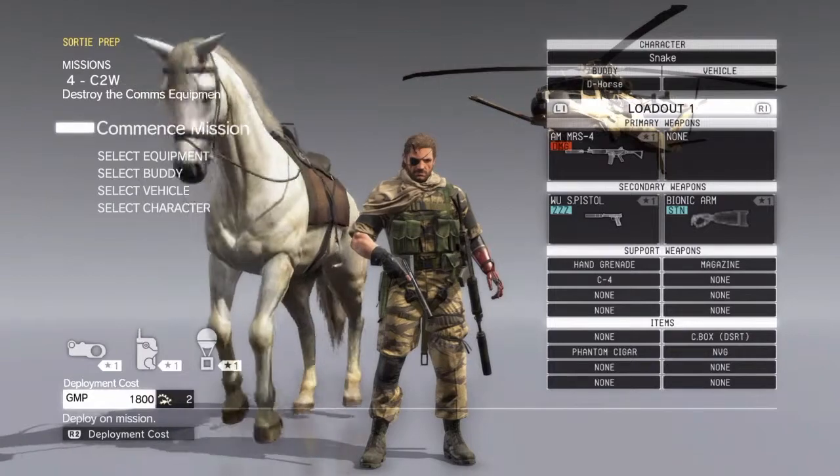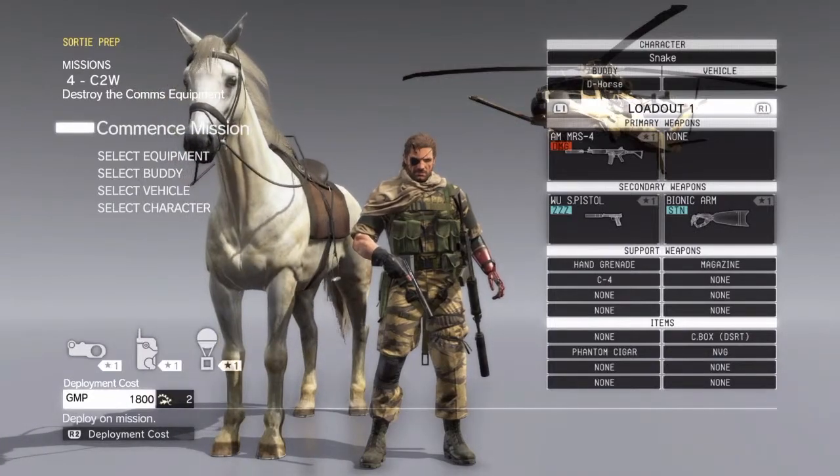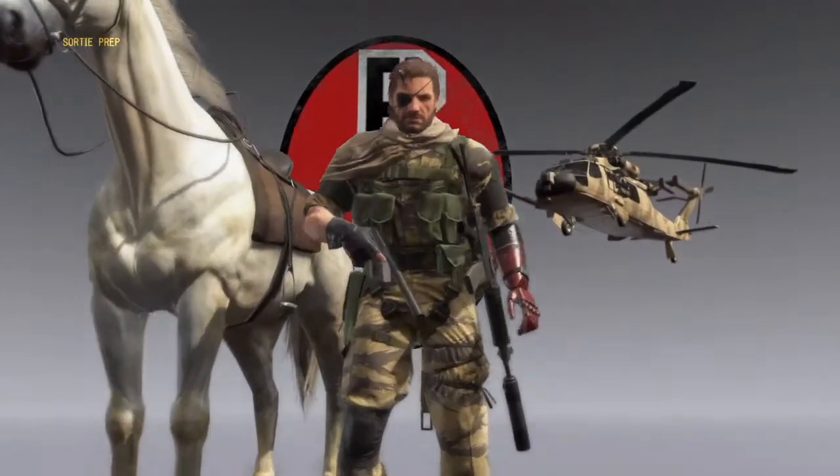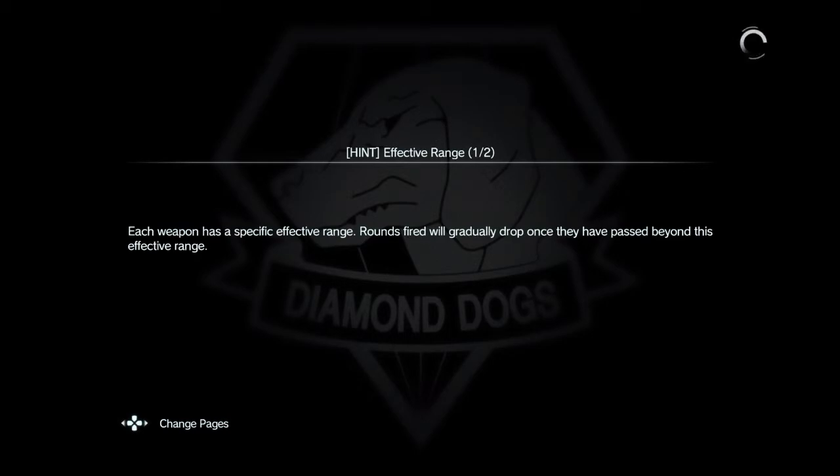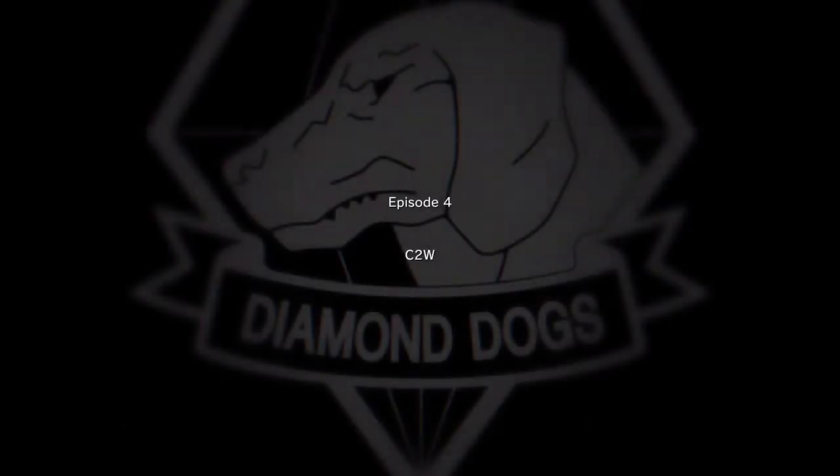Looks like it's gonna have to be this one. Come on, special — ASAP. Deploying. Right, episode four — C.2.W. We're gonna take out the comms, apparently. Be interesting to see what's happening.